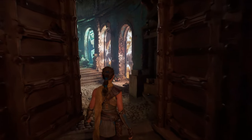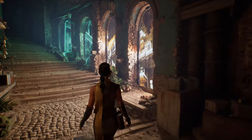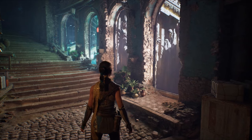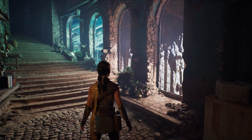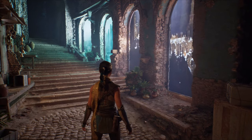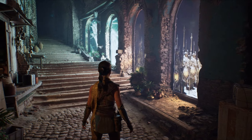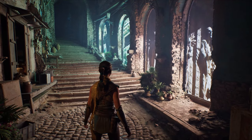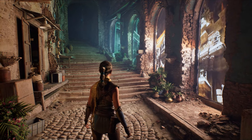Mega Light removes limitations in a whole new category: direct lighting and shadows. Take for example these textured area lights, considered the gold standard of offline rendering. Here they are in real time, spilling vibrant color into the scene, casting soft shadows and illuminating the environment in a way artists simply couldn't have done before.